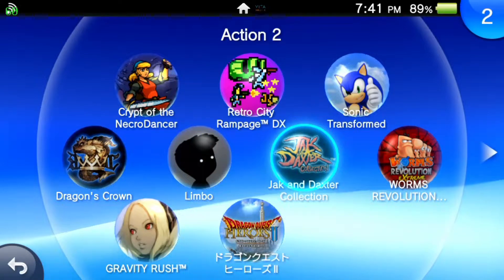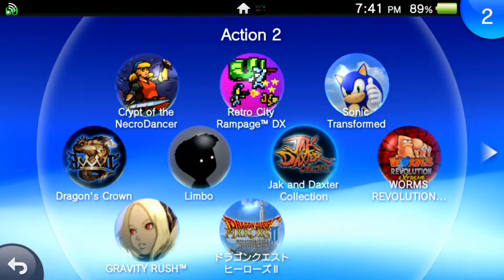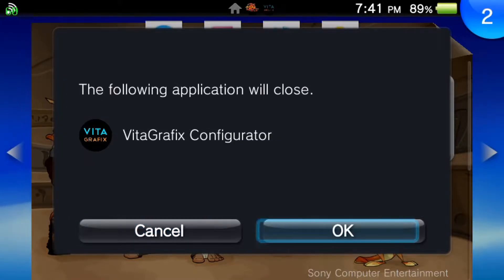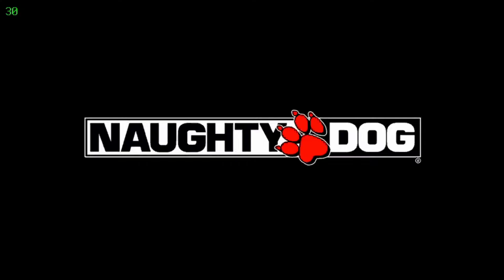I got a request on one of my previous videos — I believe it was the Borderlands video — asking about the Jak and Daxter collection on PS Vita. I haven't played this on the Vita, but I've heard it runs quite poorly, so I decided to have a look and see if we can do anything to improve it. I played for a few minutes to verify the problems, and it most certainly does have them — it runs with a pretty poor frame rate overall.